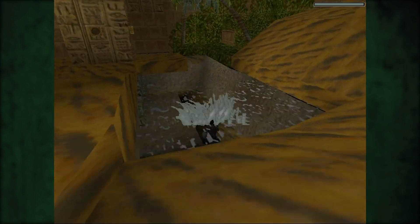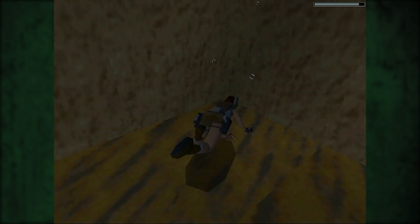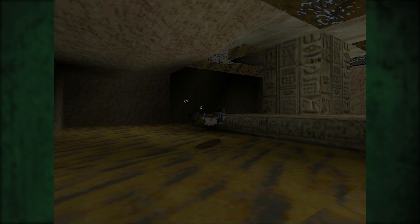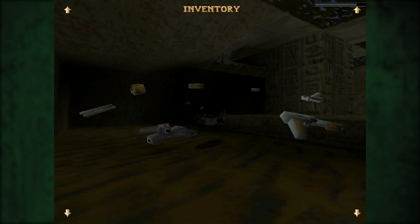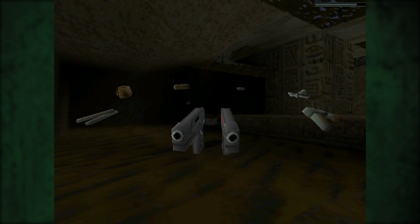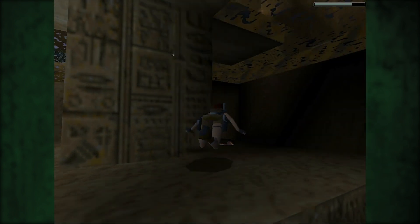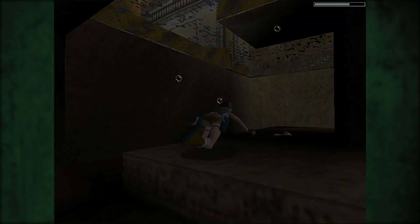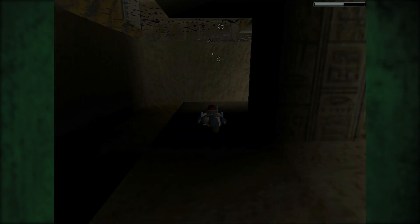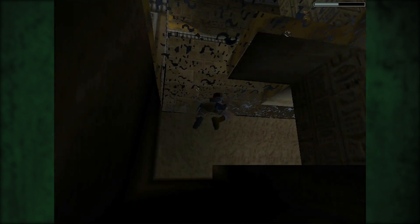Ich springe mal ins Wasser — vielleicht ist da was. So ein bisschen den Raum scannen. Das sieht mal aus wie Munition. Dürfen wir ja inzwischen die Waffe dafür haben, oder? Wir haben ja die Magnums von dem guten Pierre erhalten — glaub ich. Da haben wir jede Menge Munition für. Ich würde sagen, wir werden die jetzt einfach demnächst auch mal benutzen. Man muss sich ja schon an die Goodies ranpirschen, damit Lara die aufhebt.